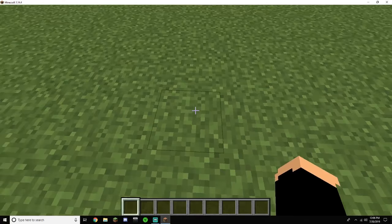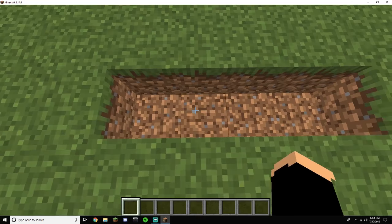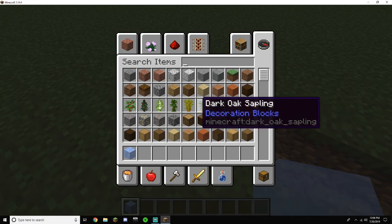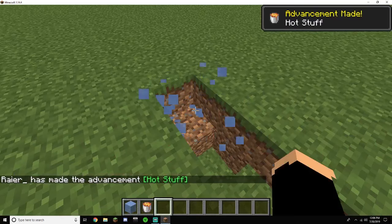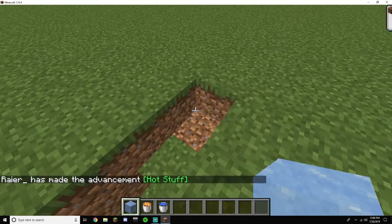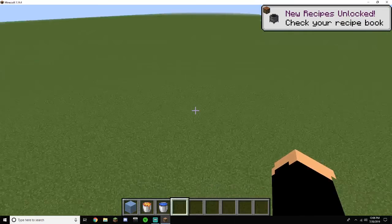First things first, you want to have a four-block row — just copy me. You want to break four blocks horizontally like this. Then on the second block, you just want to break that so it looks like this. Then you want to get your water bucket — or if you have ice blocks, place that there — and then place lava here and break that. If you're in skyblock, try to make the ice melt into water.